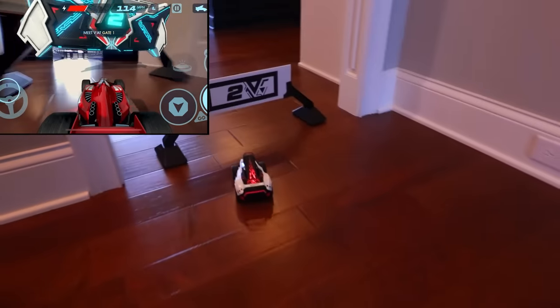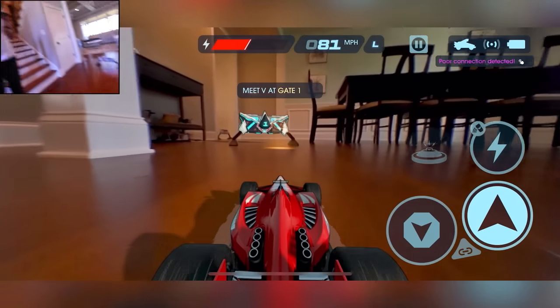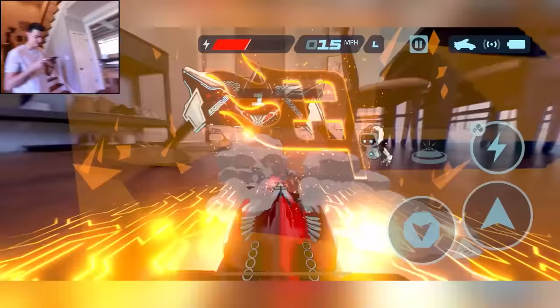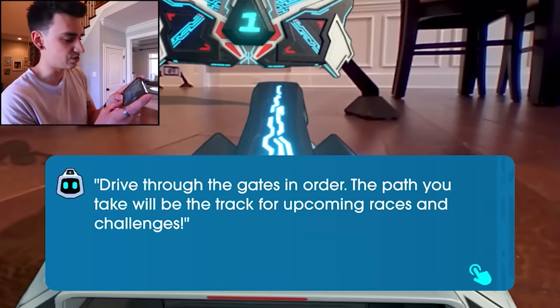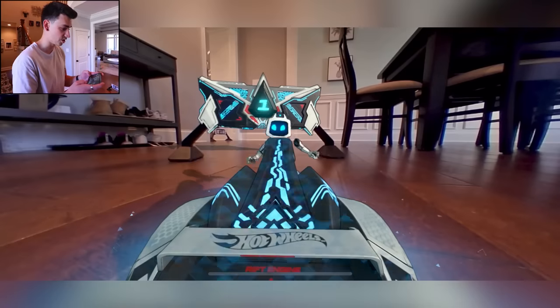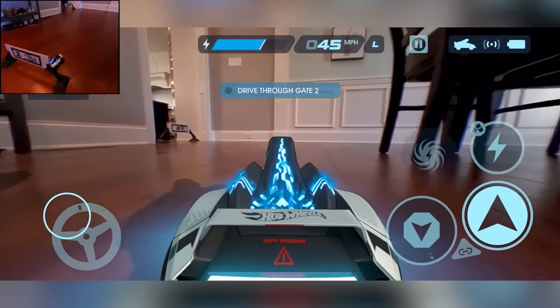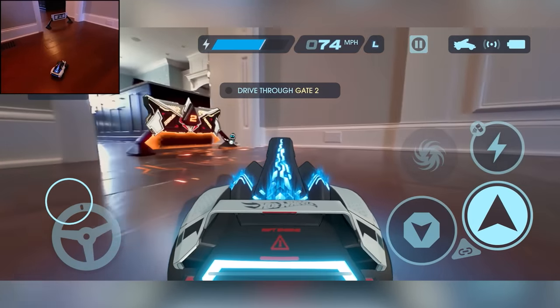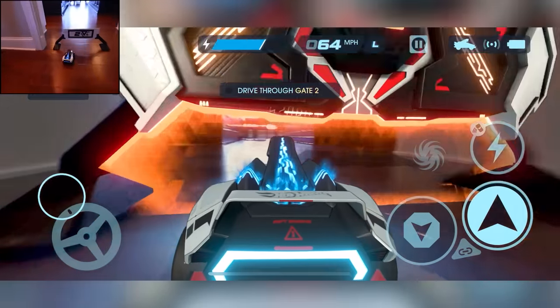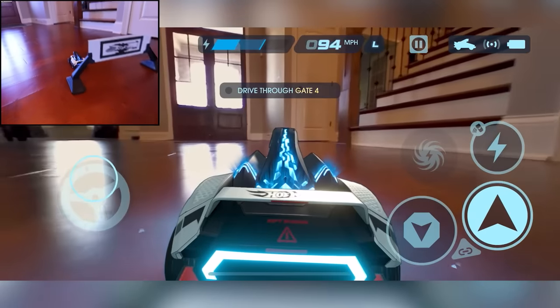We're going. I'm gonna try to use the boost. Oh goodness, oh no, I crashed. I can do better obviously. I gotta meet V at gate one. Drive through the gates in order — the path you take will be the track for upcoming races and challenges. That's awesome. Here we go. We're moving now boys. I'm gonna try to use boost through this one. There we go. I did it. That's my track. That was fun.